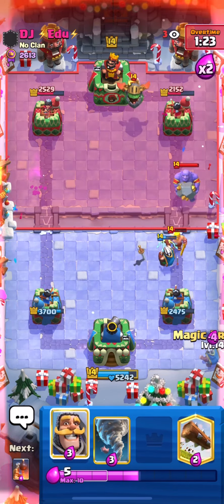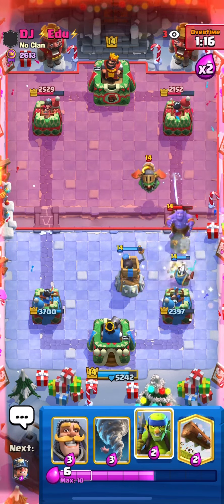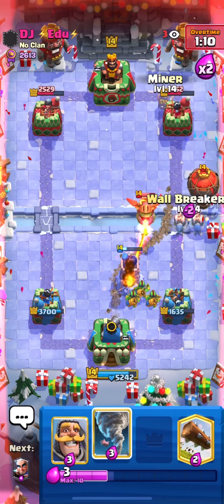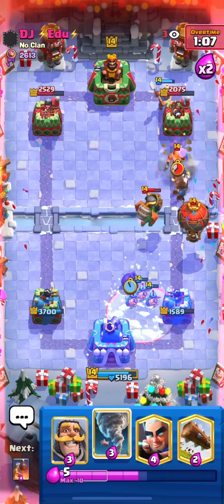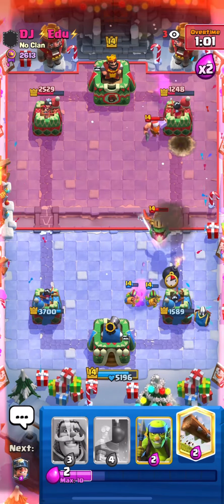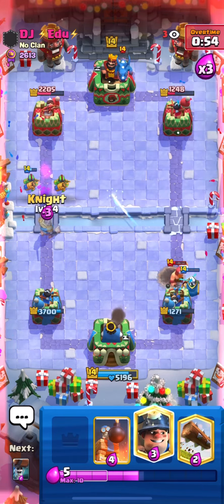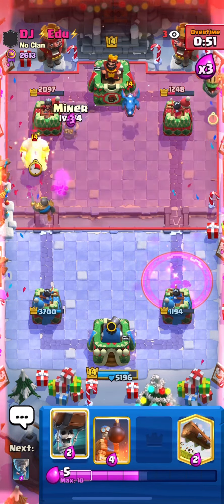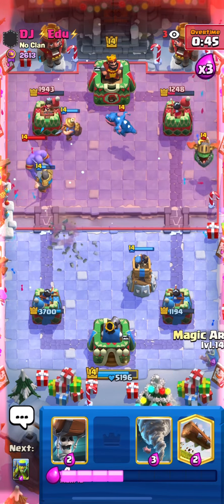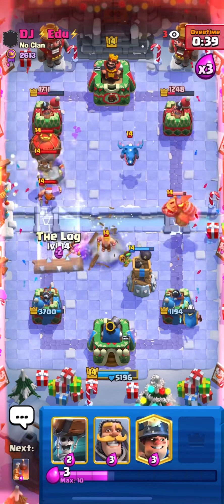Going with Miner and splitting the Wall Breakers - at least we're going to get damage on both sides. I think he's going to Tornado here - one shot, I got two shots. I don't have the Bomb Tower in cycle but I'm just going to Tornado here and the Magic Archer should dissolve it. The Wall Breaker got one shot there - really nice. Unfortunately he's ahead on damage but if we keep pressuring it's going to be really hard to defend. He decides to go to the other lane - I have to Tornado everything back and cycle to Bomb Tower.